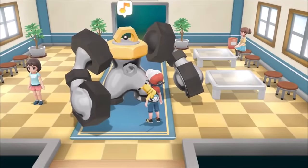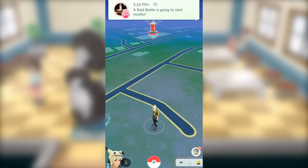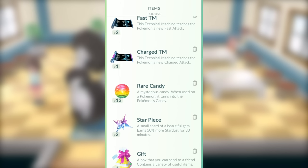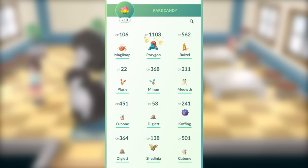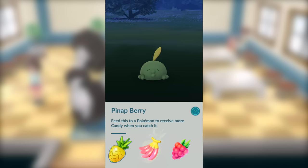I have a few tips and tricks to get more Meltan candies so it won't take forever to get a Melmetal. First, make sure in Pokemon Go that you're doing raids. When you complete a raid, you can get an item called Rare Candy. Rare Candy in Pokemon Go can be used on any Pokemon, and when you use it on a Meltan, it actually transforms into a Meltan candy. Another extremely useful item is the Pinap Berry, which also comes from raids. When you use a Pinap Berry on a wild Pokemon, it rewards you with double the amount of candies — so Meltan's normal 3 candies turns into 6 candies, which will significantly speed up your progress.